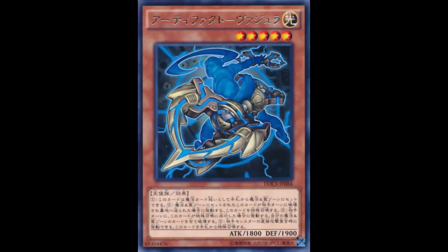This is exactly what pure artifacts needed. You set all your artifacts, your opponent attacks directly, you special summon Vajra, destroy your back row, and summon all your artifacts. You probably don't even let the direct attack go through because the field changes. No — summon, block, destroy your back row, summon all your artifacts. This card is great for pure artifacts.